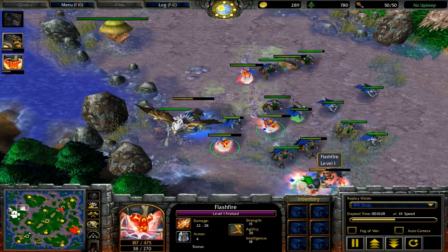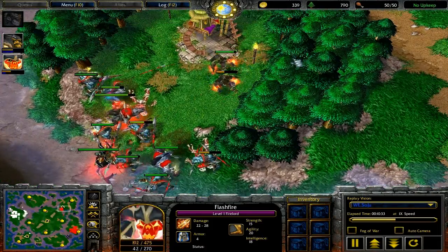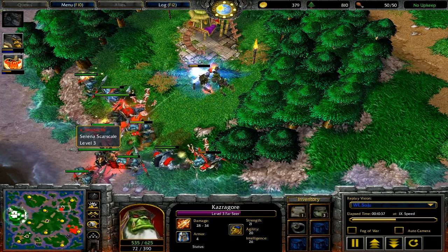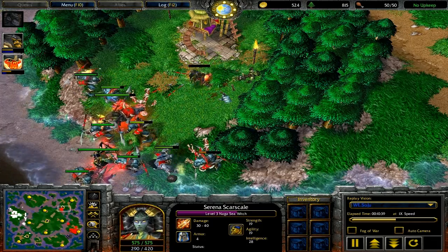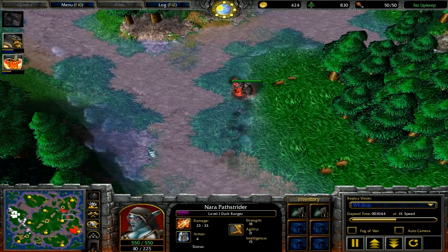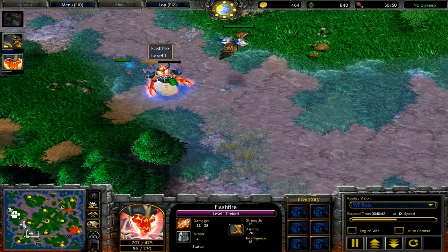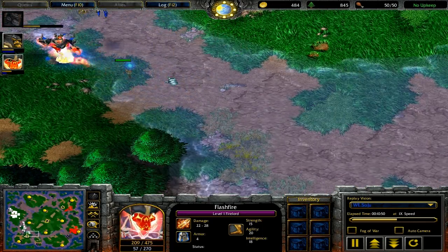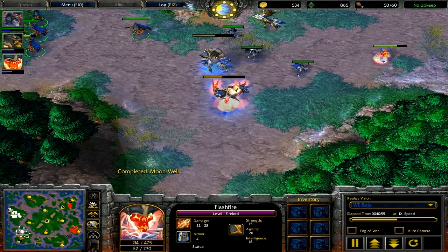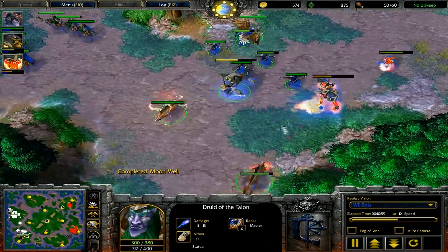Now from the Orc's point of view, that's a different unit strategy that we don't see too often. It's definitely a different and probably good counter to mass talons. The troll berserkers do extra damage to them as well. Also, they're small food so you can produce lots of them, and his cyclones are not going to be as effective compared to if they were on a five-food unit such as a tauren. Now he has triple hero here with the dark ranger.